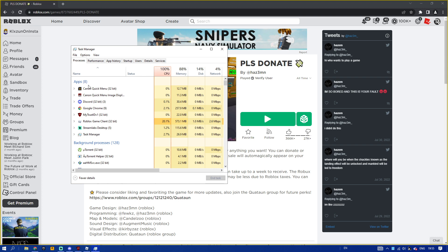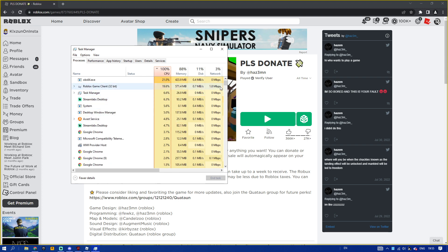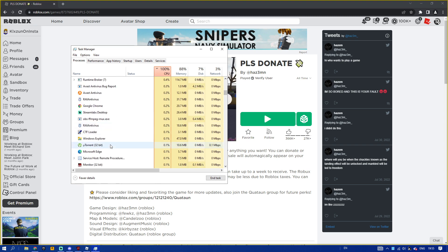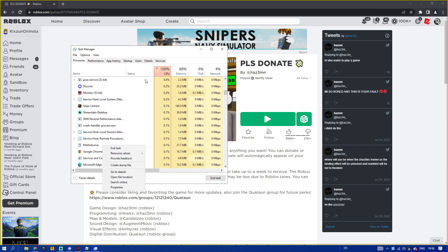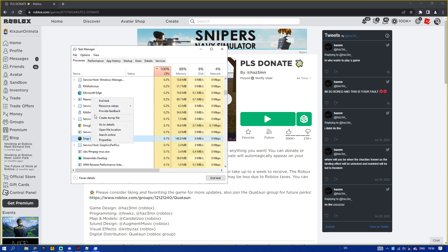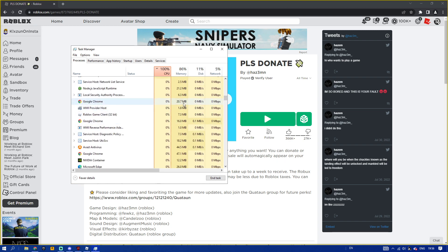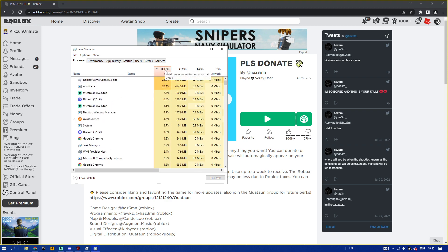What you guys can do is find the one with the most CPU usage and then go ahead and disable or end that app. As you can see in Advanced Services, what I can do is end tasks, but some can't be ended and some can. Let's try Snap Camera — End Task. Yeah, as you can see I ended the Snap Camera task and it is not running right now.